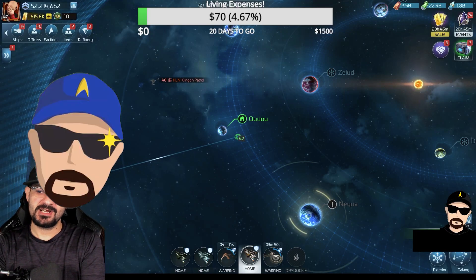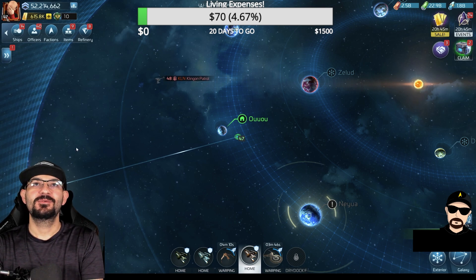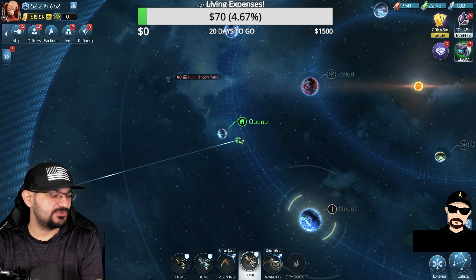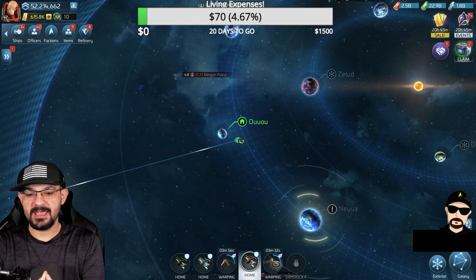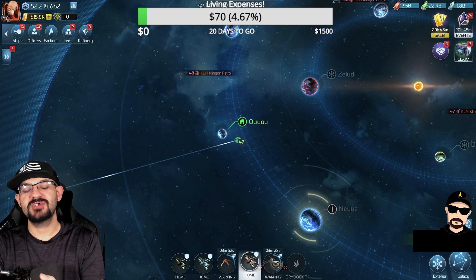Hey, what is up everybody, it is no one shall, coming at you with another Star Trek Fleet Command video. Today we're gonna look at the new ship, the Amalgam — whatever you want to call it. I have it — thank you Zula for helping me out with half the pack, I greatly appreciate it. We'll go over the ship and hopefully I can find a raid that is suitable to try it out.